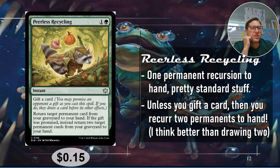Number three: Peerless Recycling — one and a green, an instant, gift a card. Return target permanent card from your graveyard to your hand — pretty standard green recursion. If the gift was promised, instead return two target permanent cards from your graveyard to your hand. That's getting crazy. Recursion I think is better than card draw — every card draw is like 'you have no idea what you're getting,' but pulling things out of your graveyard, you get exactly what you want, and it's something they usually don't want on the battlefield. 15 cents.